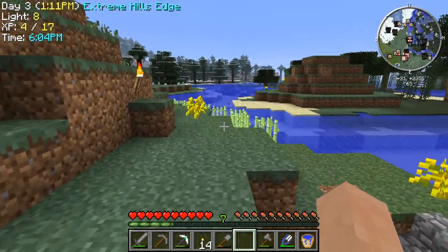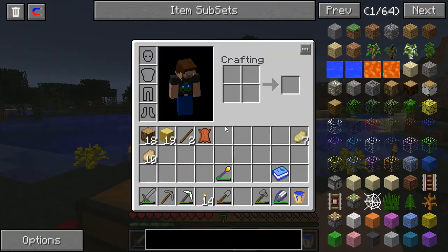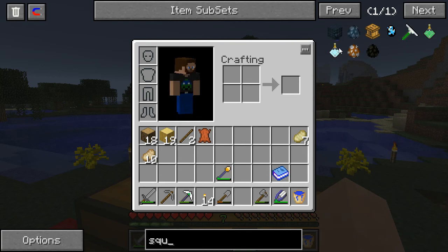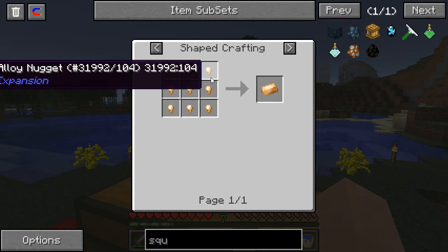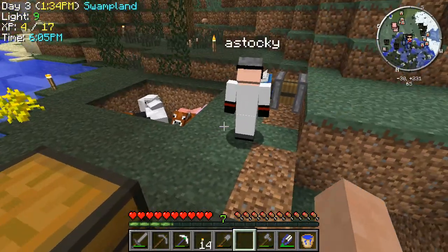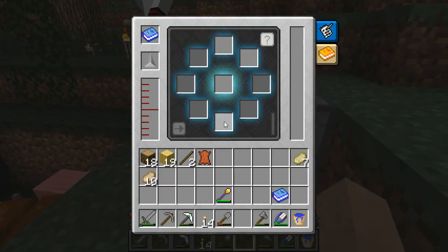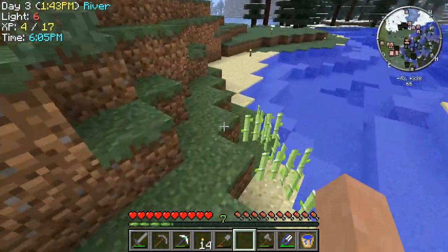Right now we need a squeezer and another engine. It's not going to be too hard to switch them over. The squeezer needs bronze. You can just throw your four shards straight in though for now. In that case I want a really cool axe right away.